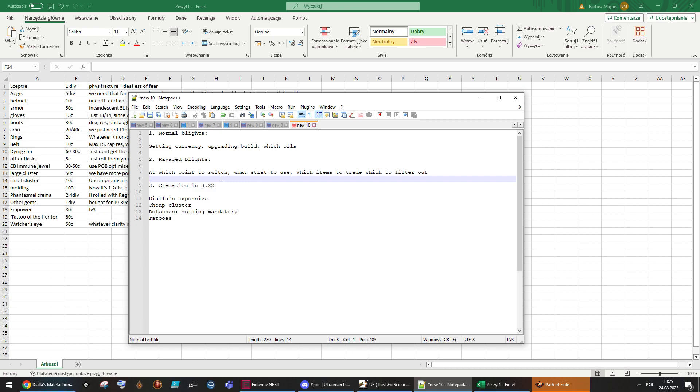So maybe use two amber oils and one teal oil for faster lane deployment — that way you always have something to build on. That could be a way to get to ravaged blights earlier. I personally just ran normal blights, got my currency and items, then challenged myself against ravaged maps until I was confident I could clear most encounters. If you lose your golden oil investment, that's 100c — not worth risking. I'd rather run normal blights than burn currency for upgrades.